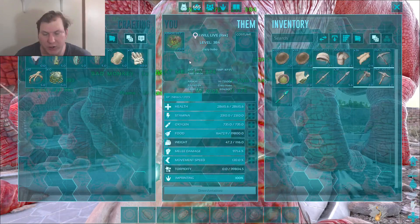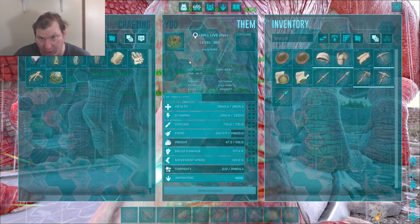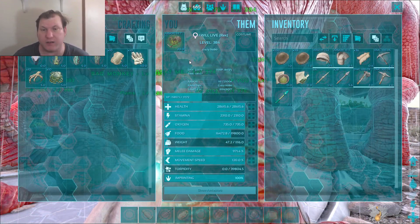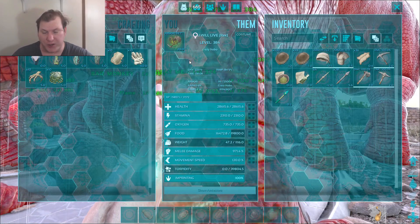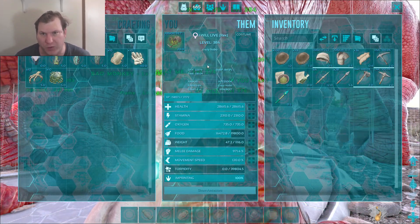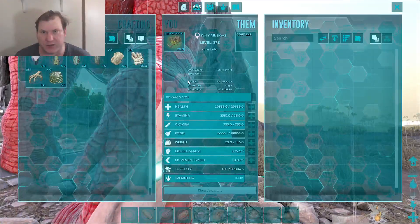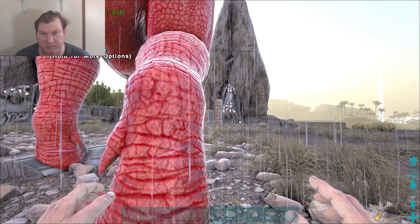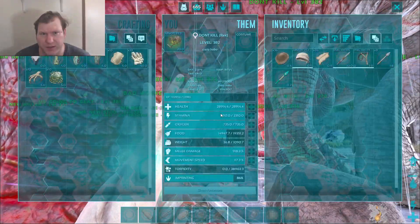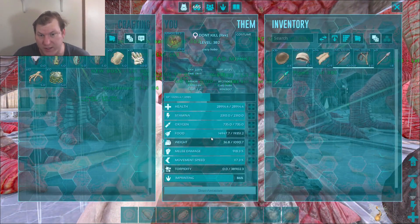You're going to want a Mastercraft saddle blueprint at 80 armor or higher. You're going to need a tribe member leveled in crafting as far as you can — I had a person who was level 80 do this for me and craft the saddles. Some of these saddles are 89 armor, some are 104, and I have two at 105.